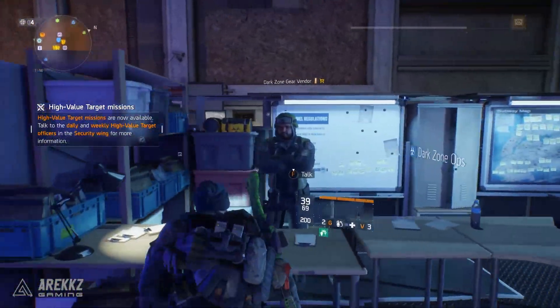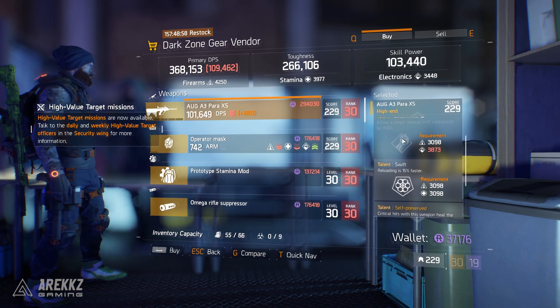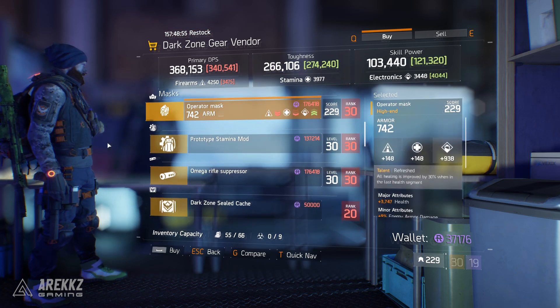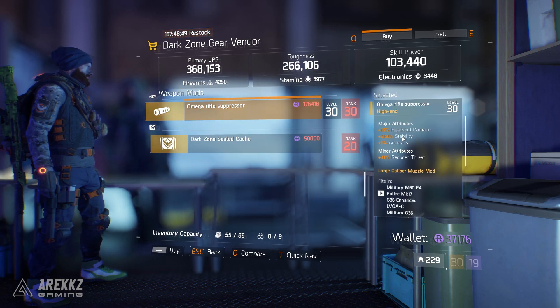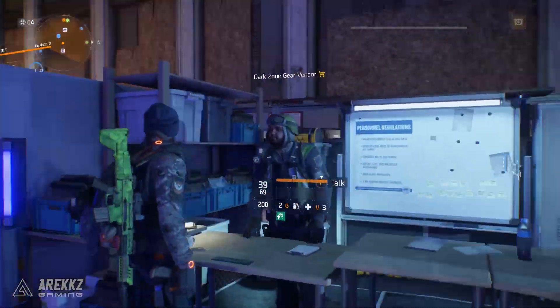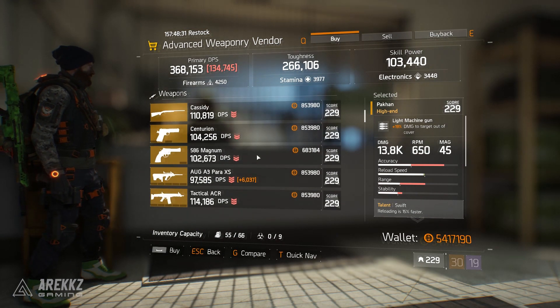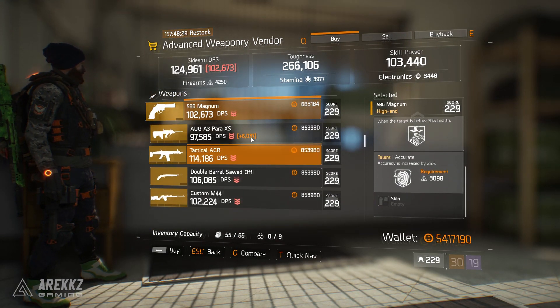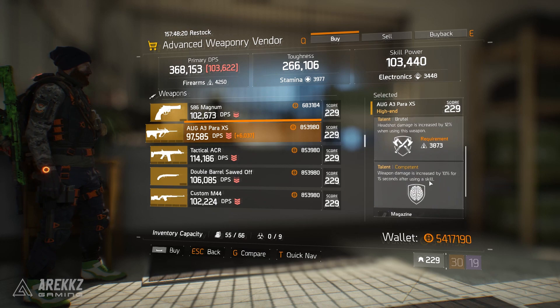Jumping over to the base of operations — we will return to the dark zone checkpoint vendors after, this is just the order I normally do it in. This guy has an OA3 Parrott XS with Determined, Swift, and Self-Preserved — not exciting. An operator mask with Refreshed, a prototype stamina mod with exotic damage resilience, an Omega rifle suppressor with headshot damage, stability, and accuracy, and of course the usual cash. Running over to the advanced weaponry vendor, he has the usual Pakhan, Cassidy, and Centurion at the top. He has a 586 Magnum with Expert and Accurate, and another ORG — this time actually pretty good with Responsive, Brutal, and Competent.